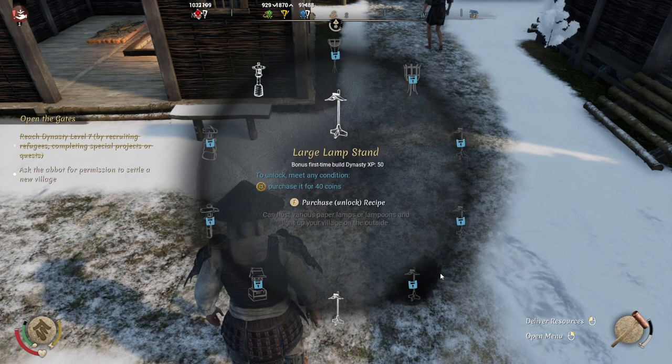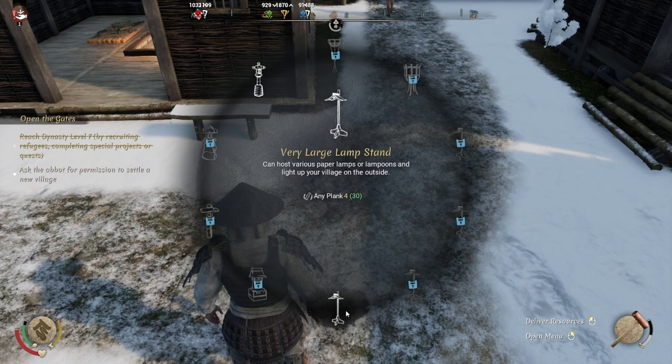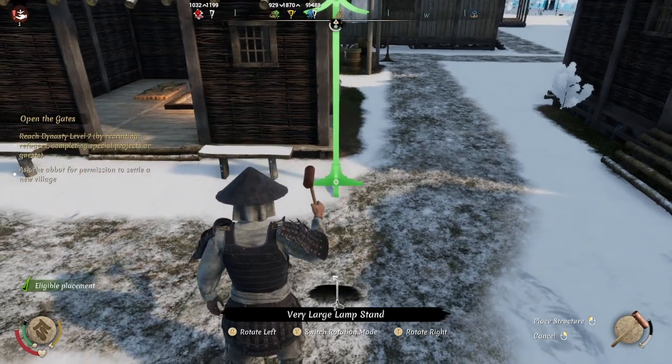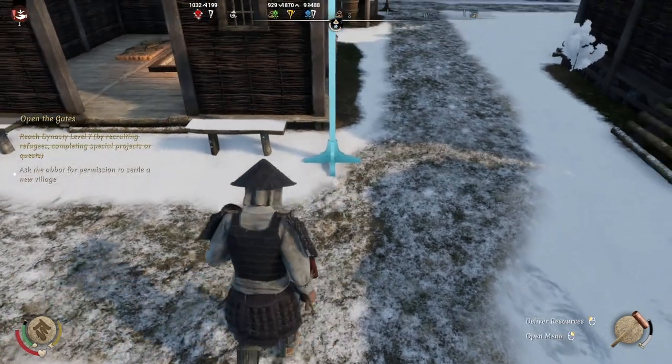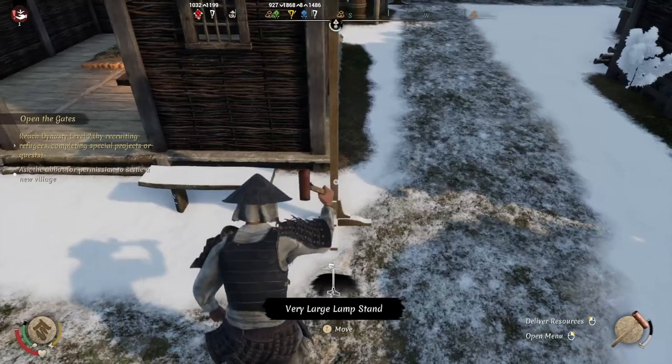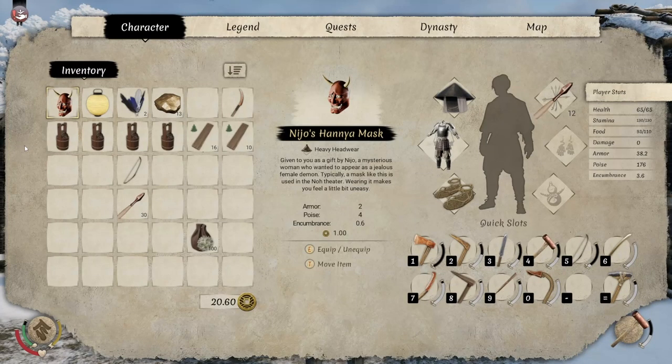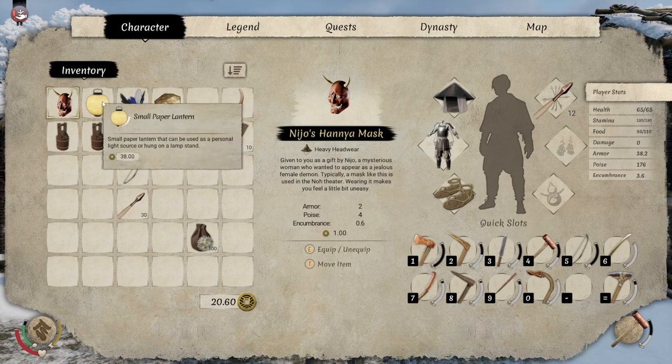Pick the stand you want. I'm gonna go with a very large stand because that's the only one I've unlocked. You need four planks — place it there. So you've made it, but there's no lamp. So how do we equip the lamp? You need to make the lamp, which I bought one because I haven't unlocked that yet either.